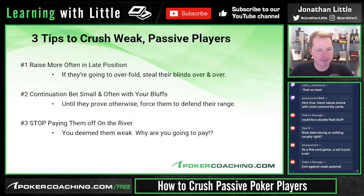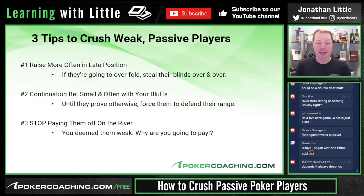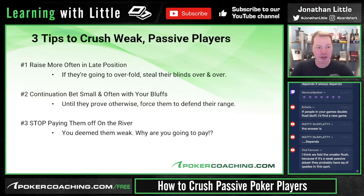To recap: three tips to crush weak passive players. Number one — raise more often in late position, because if they're going to overfold you're going to steal their blinds over and over. Number two — continuation bet small and often with your bluffs until they prove they're going to start defending their range reasonably. Number three — stop paying them off on the river.